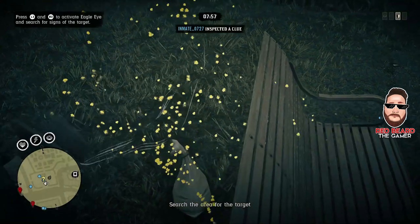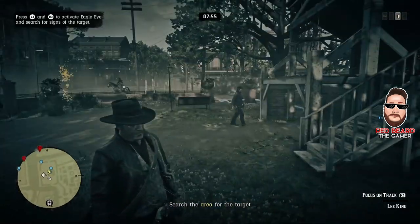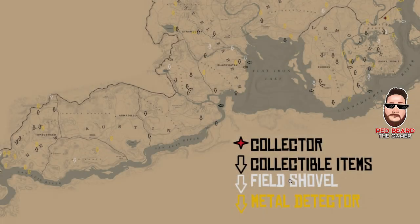Now with this map it shows three different ways you find collectible items. If you've done the collector role you already know this — there are collectible items you can just pick up, sometimes they're on roofs or on houses, different things like that. There are ones that require the field shovel that you need to purchase and rank up to get, and then also you need to purchase and rank up to get the metal detector.